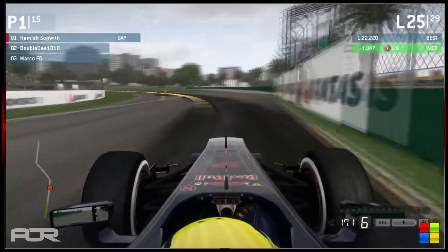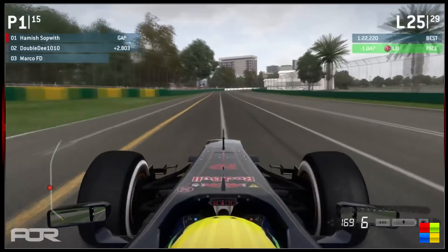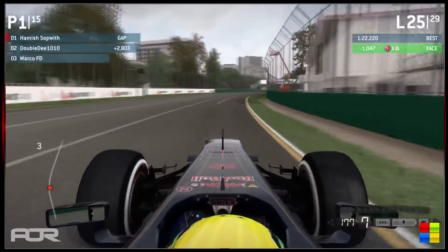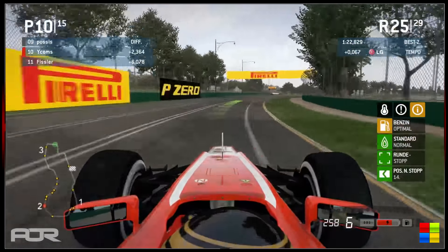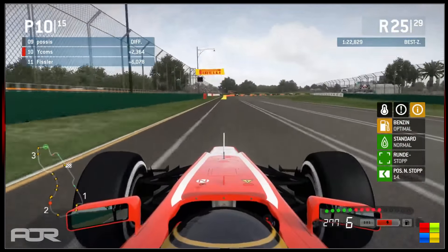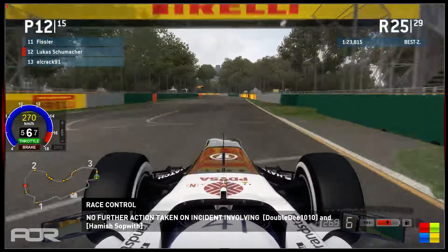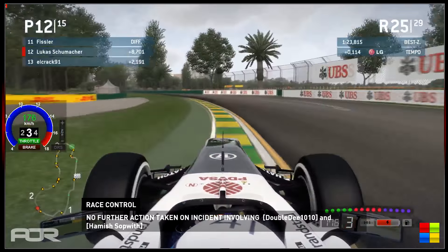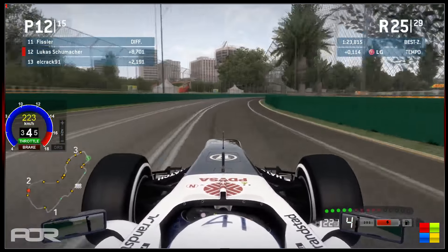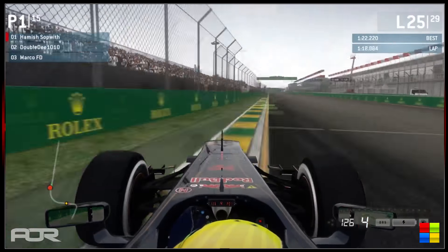The lag bubble isn't new — everybody knows about it and you've got to be aware of it. Those last few feet, just leave that extra meter of gap and pretend your car is that much longer, particularly accounting for connection differences. Hamish might have a slow connection. It looks like there's no further action between Double D and Hamish — probably because that was a lag-related incident. Hamish didn't appear to do anything wrong, but that's what's so tricky about the lag bubble in this game.